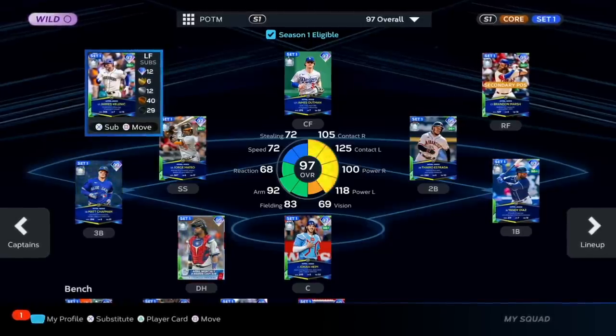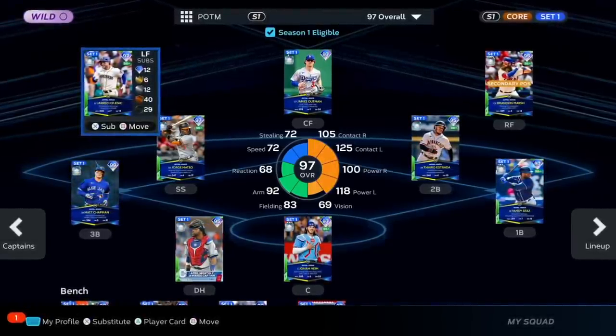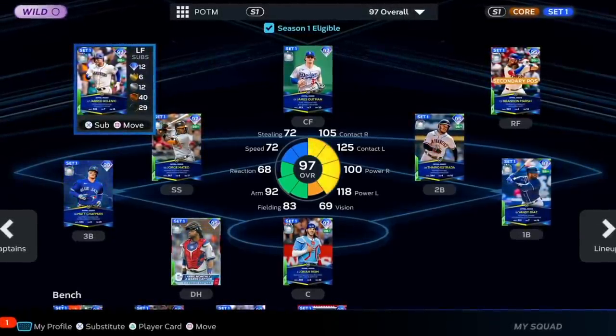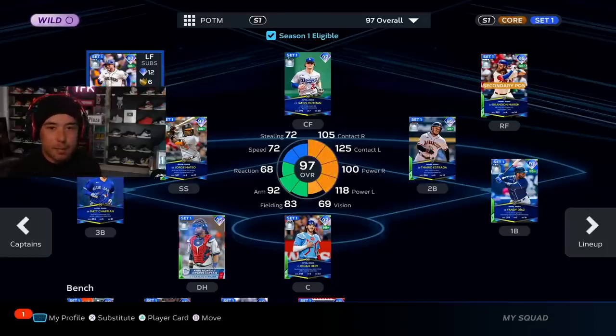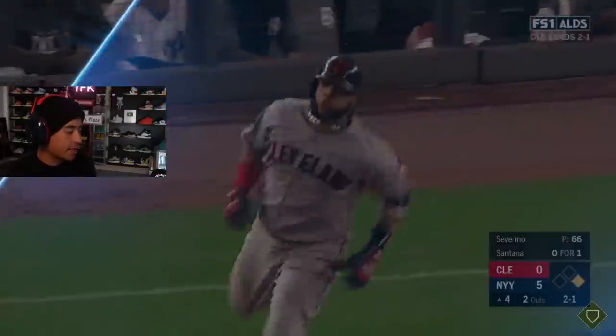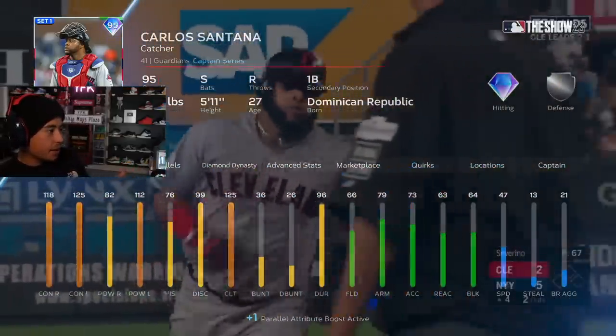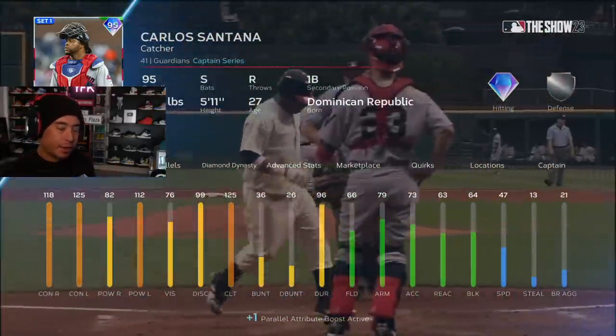This all started off as a Player of the Month team build — I wanted to use all of these guys so I could get a chance to test all of their swings and all of that good stuff. Then I realized I might have found the new meta. Obviously it's not me finding the meta; they did this for a reason with these cast captain boosts, and they are more OP than I thought they were.